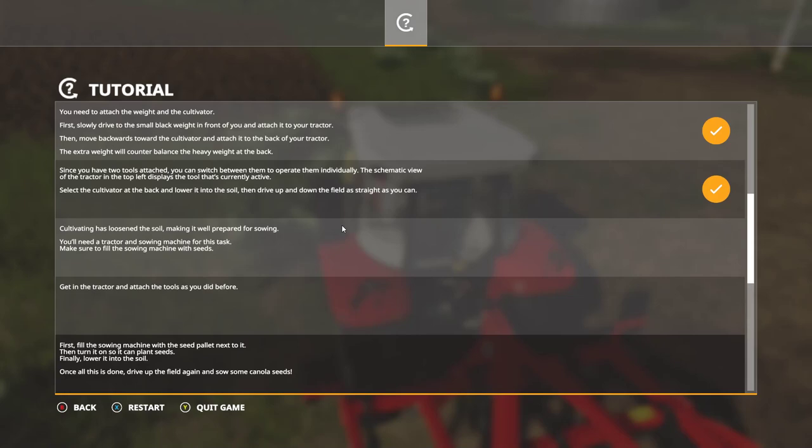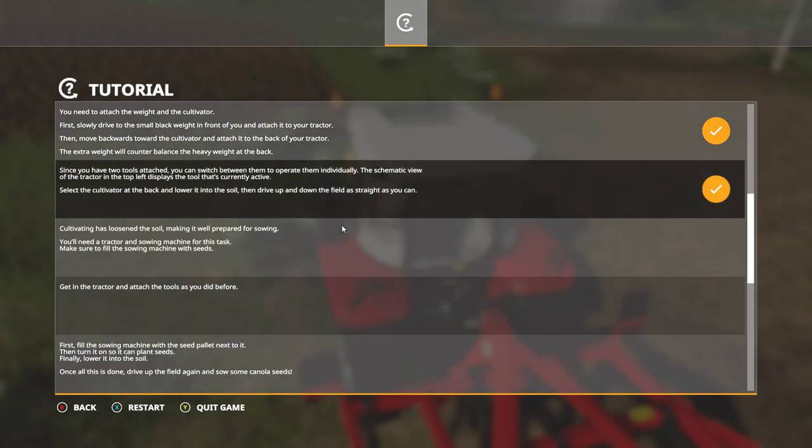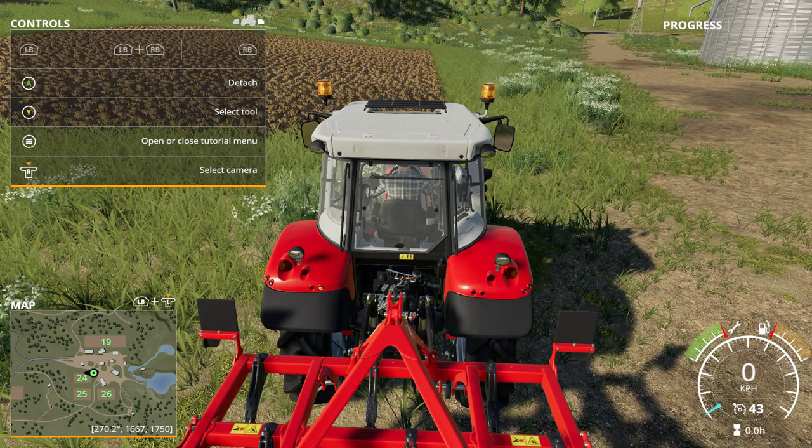Here you can read back the steps in the tutorial menu. The cultivator is just loosening the soil and making it well prepared for sowing. So what we are going to do is cultivate — we have to drive up and down the field. We have to select the cultivator at the back, lower it into the soil, and then drive up and down the field as straight as you can.